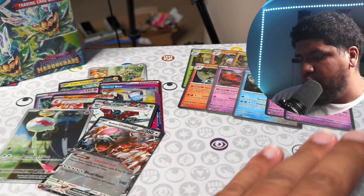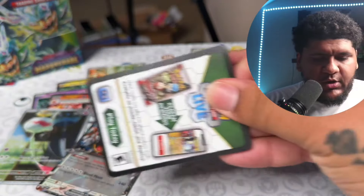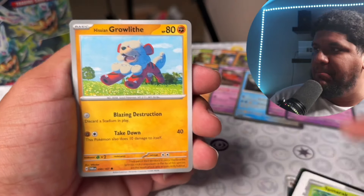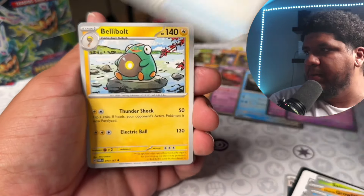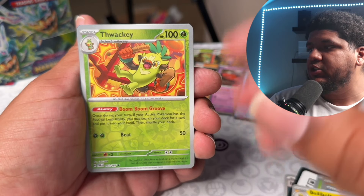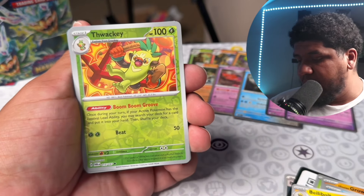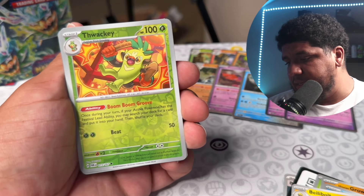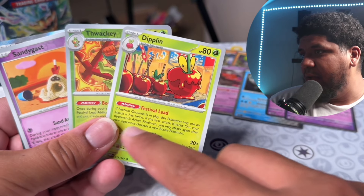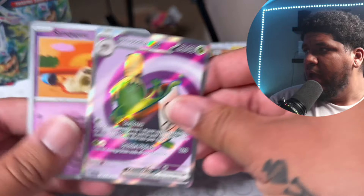So it does 'Do the Wave' — if the first attack knocks out your opponent's active Pokemon, you may attack again after your opponent chooses a new active. It's a beast! Ogrepond Mask and then Enamorus. Next up — Poliwag, Aipom. Thwackey — guys, if you get this card, keep it. Really good card. Once during your turn, if your active Pokemon has the festival lead ability, you may search your deck for a card and put it in your hand. Dipplin has what we call festival lead, so these two cards are used together as a combo.